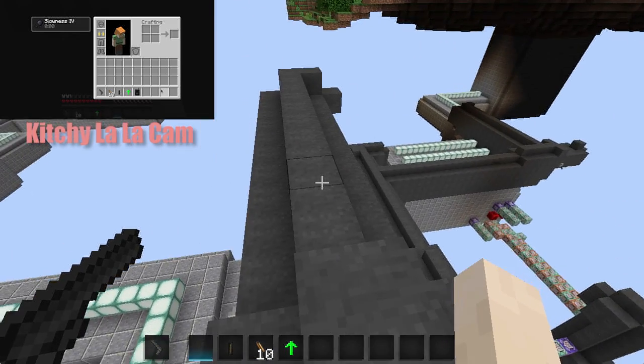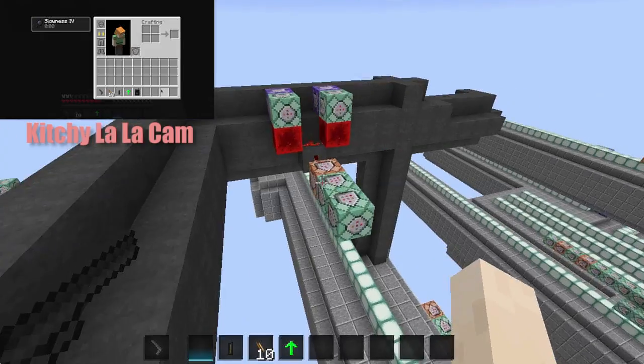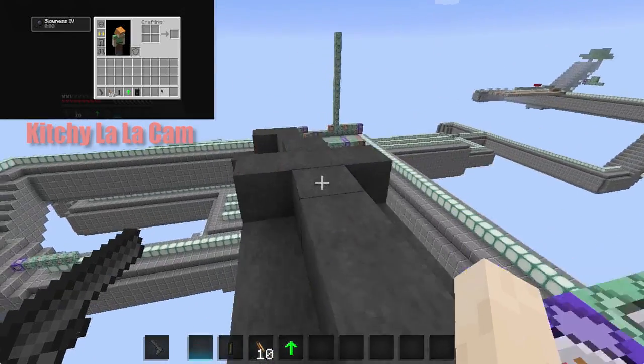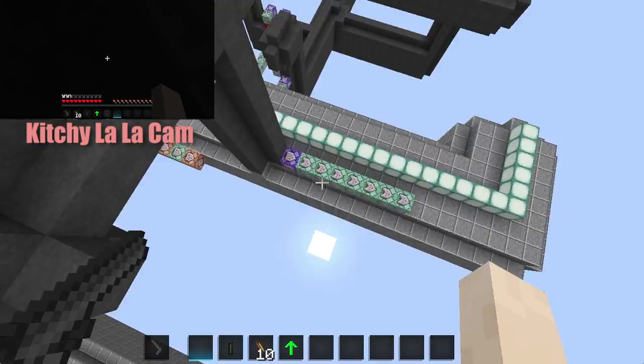And once you get to the top, if you were going straight, you jet pack to the top and then you would go to the left, and then you take a right, and then there you are. This is where you basically want to end up, and that will drop you down into the next part of the maze.